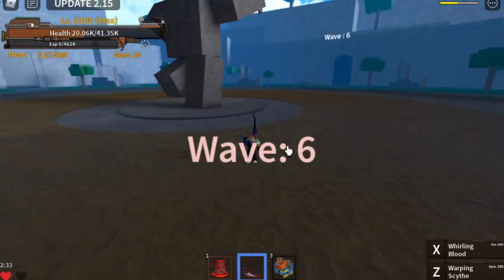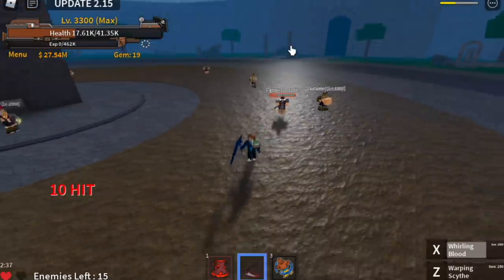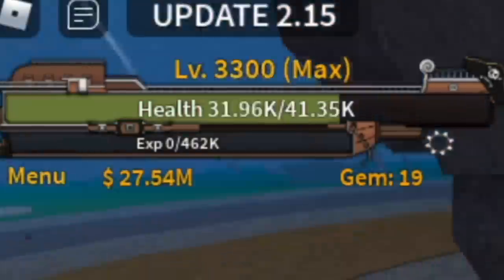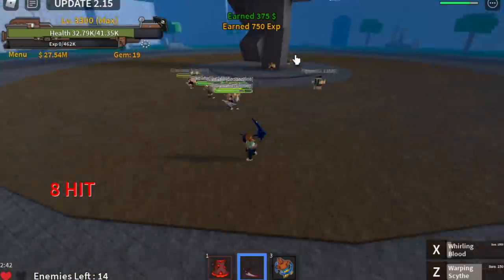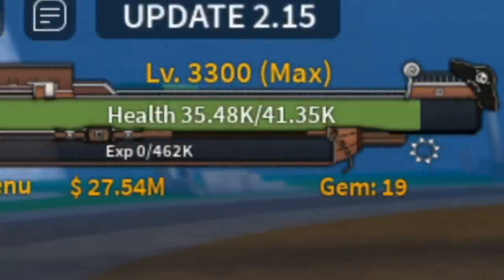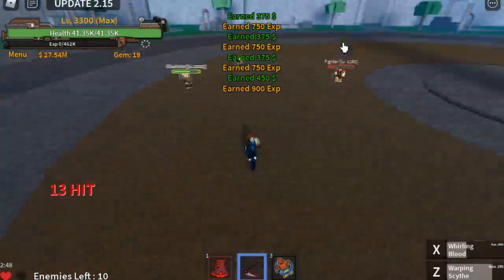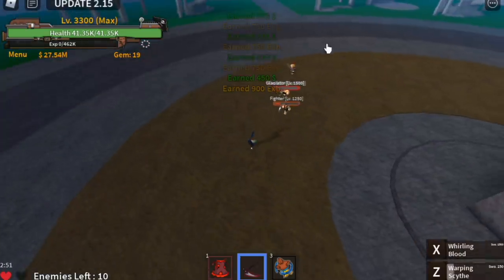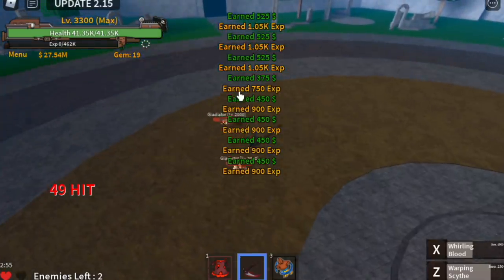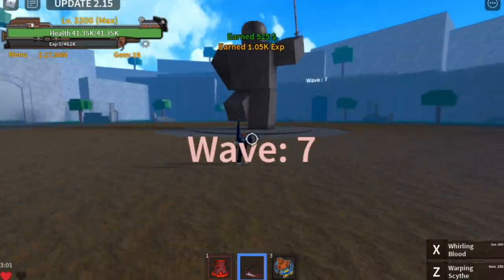Wave 6. Check the HP — 20k. Let me use the first skill, Warping Sight. Guys, did you notice that? From 16,000 to 32,000 — that's 15k HP drained. Almost full. This means that you can always rely on your lifesteal if your enemies are still more than 10. But when your enemies are below 10, try to avoid getting damaged. We're gonna fast forward until Wave 10 and end this video.